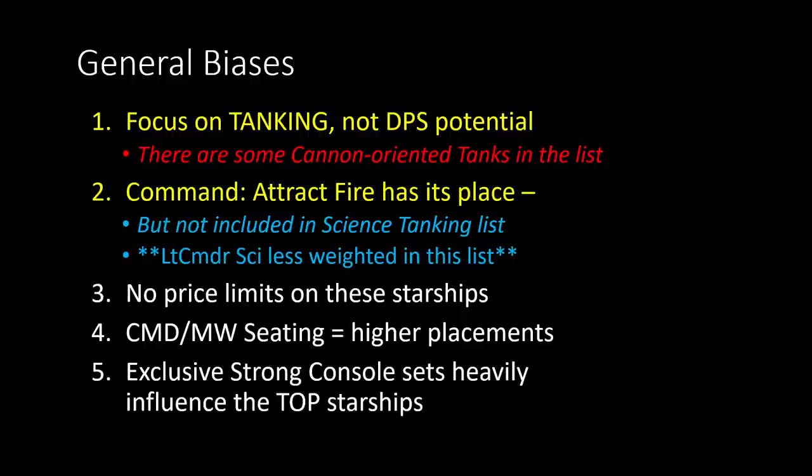There's going to be a lot of exclusive strong console sets that will heavily influence the very top of the best tanks in the game. Unlike DPS starships where the Bridge Officer layout and console layout can tell you like 99% of what you need to know, for tanking a really strong survival console can by itself tip the scales and make that a better tank. That's why some of the top entries on these tanking lists are going to have some ships you might not expect.